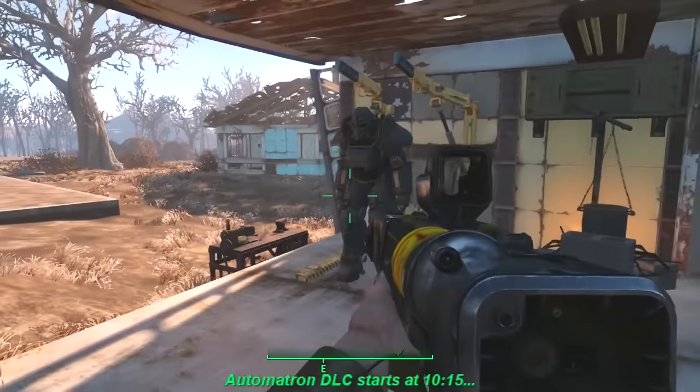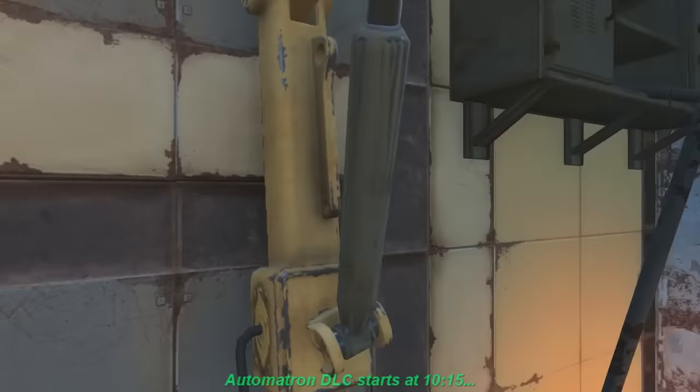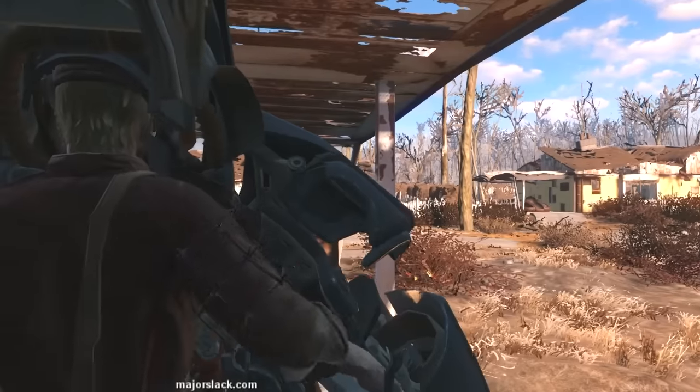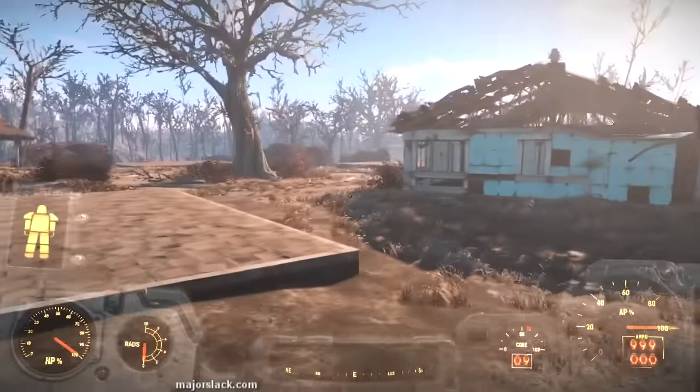The UP-77 is going to be the workhorse. I'll use a little of the Old Faithful and maybe a little of the SMG. Since I have such a huge carry weight with my power armor, I'm bringing it all along. So that covers the build — let's get down to business. Automatron DLC starts right now. Enough with the preamble.